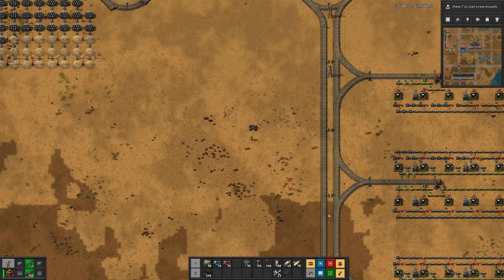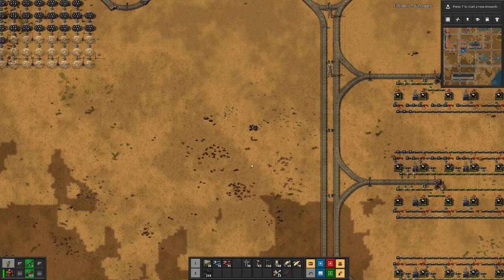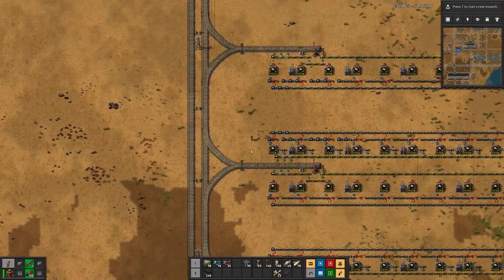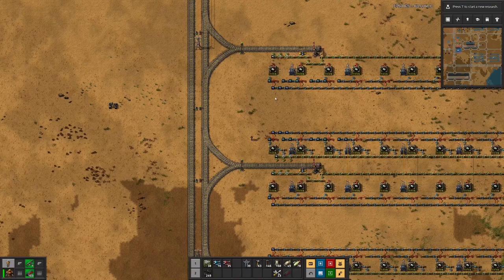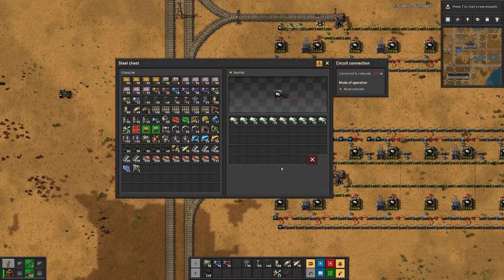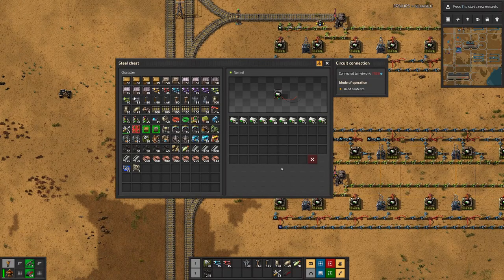Last time we finished all the research that we can do with our space science and built a factory for a rocket control unit, which has been running for a bit.